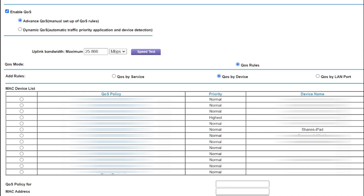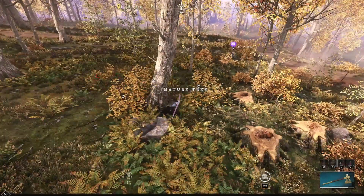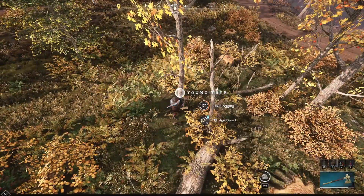The easier option is QoS by device — just put your computer at the highest priority. Click on the MAC device list bubble next to your device and set it to the highest priority. Press apply and you're done. This is good to do if you want your entire computer prioritized, not only New World but everything on your specific computer. Now that your computer has the highest priority, it will take all the required internet speed to run New World at the best possible speed, reducing your lag detected in game.